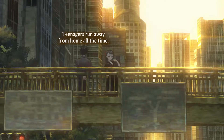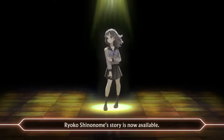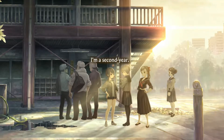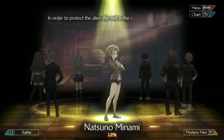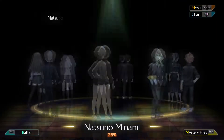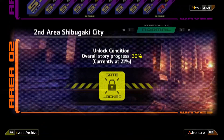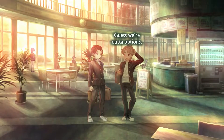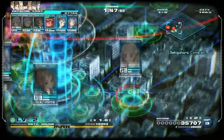Despite how hectic it might seem to have to uncover different pieces of the story in this way, I think it felt well balanced and never too overwhelming. In the beginning there is a strict order that you'll need to play character prologues in, which primes you for the experience in a very intentional way. After that there's more freedom and you can choose which rabbit hole you want to dive into. Occasionally story locks will stop you from progressing down a certain path if you haven't seen enough to really get a full handle on that story yet, but the game will tell you exactly what you need to do to move on. Usually you'll need to do something in another character's path, or progress through more battles.